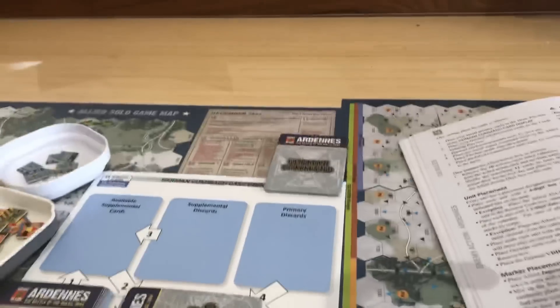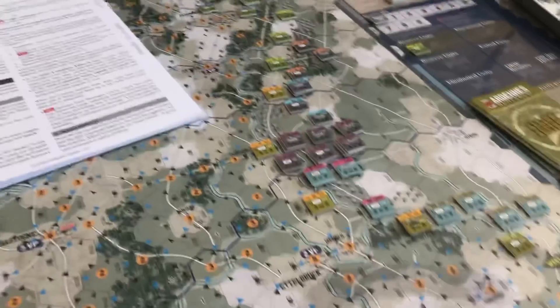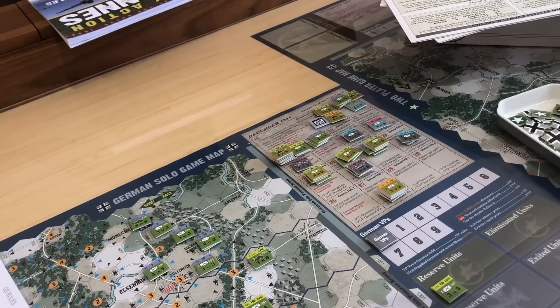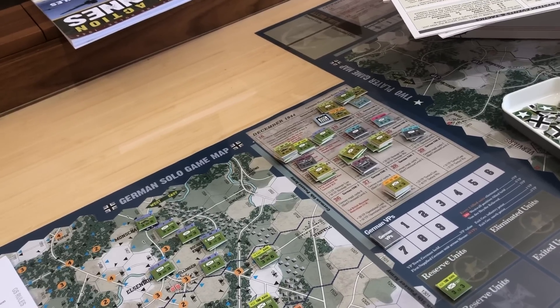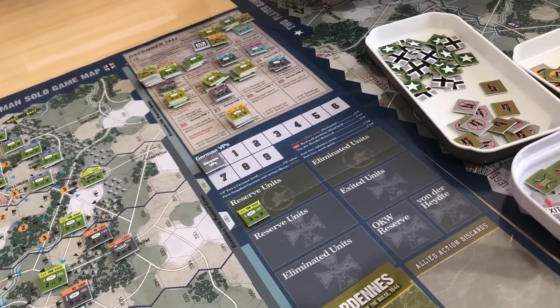I'm not done setting up the units on the board, but you can see there are units appearing on the board and units right on the calendar. If you're familiar with the D-Day games, there were units that would arrive on certain turns of the game — this one's no different. It has units arriving on certain turns, those go right on the calendar. Then there are units available from the start, plus reserve units, eliminated units, and the OKW reserve.